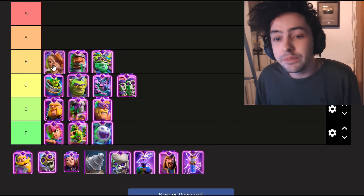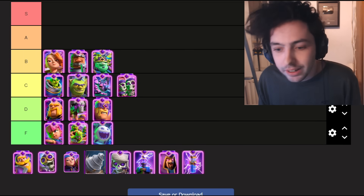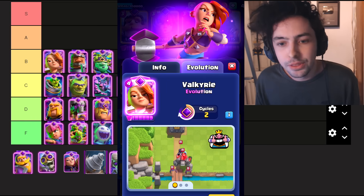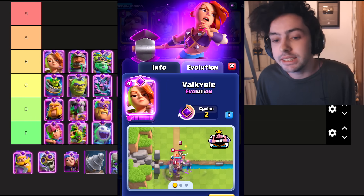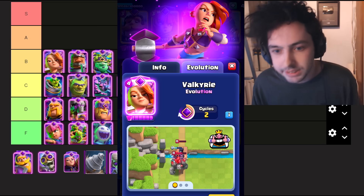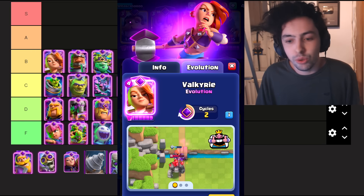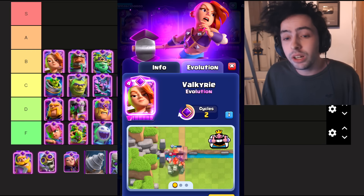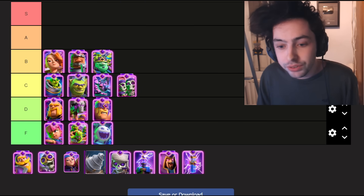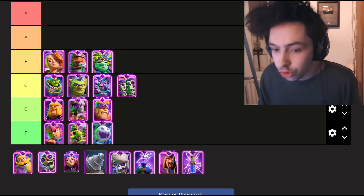Let's move on to the Evo Valkyrie. When the Evo Valkyrie attacks, she does a tornado effect. This is insanely good on defense, keeping a ton of cards away from your tower. It's also viable in a ton of different decks, very similar to the Evo Knight. But from this point on, we are getting into the broken evolutions. If you pick any of these evolutions, you cannot go wrong.